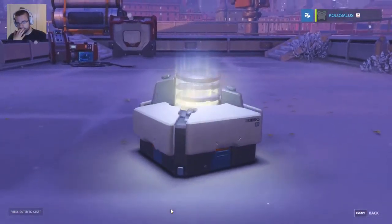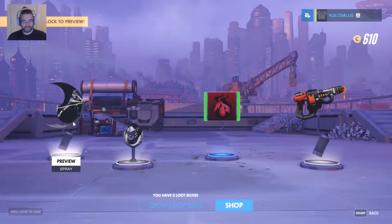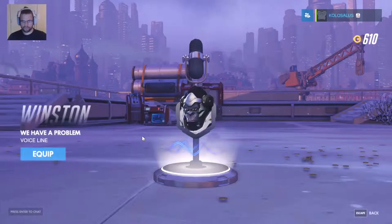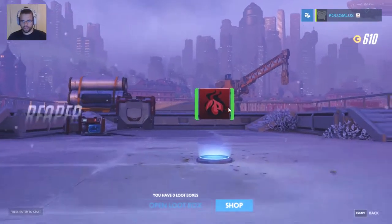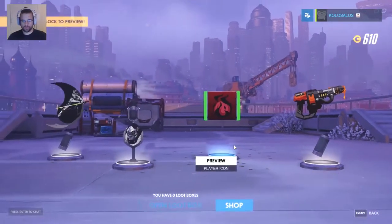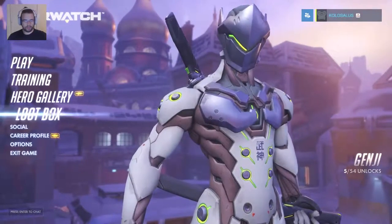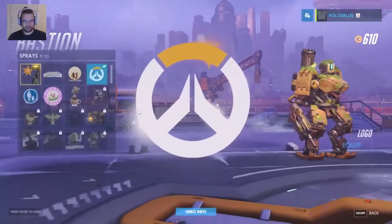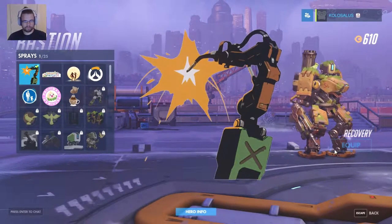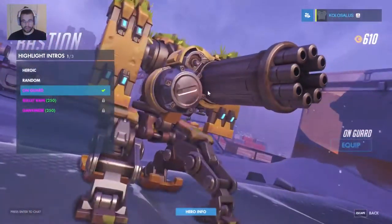And the last box. We opened 30 boxes and we only got one legendary — that sounds like my RNG right there. Genji spray. We got Reaper Soul player icon and a Torbjorn Smolt spray. We are at 600... actually it's called Hero Gallery. We got a spray for Bastion. Let's go over highlight intros — yeah, I like that, that one's pretty cool.